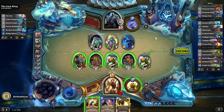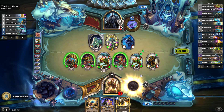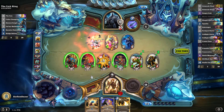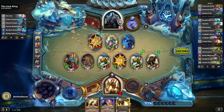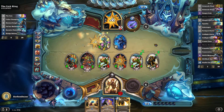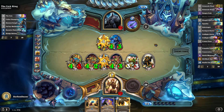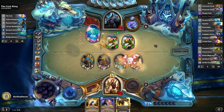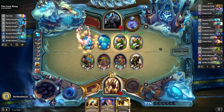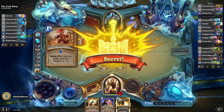And now we just gotta trade carefully here while hopefully pushing as much damage as possible. With this deck you don't necessarily have to do all the damage before he goes immune on turn 7, if you've got Equality and Consecration in hand. Because that really just wastes his turn. My Warleaders there were just back to 7 damage, and that really sucks. But I think we must get a really lucky pull here. Competitive Spirit helps.